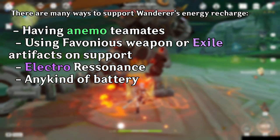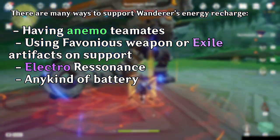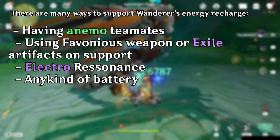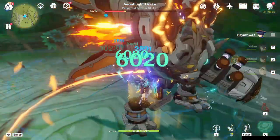There are ways to have more chances to do your burst, such as having Anemo resonance, using Favonius or Exile on your support, Electro Resonance, or any other kind of battery. But his most damage comes from his hovering normal attack damage, so you don't need to worry too much about it.